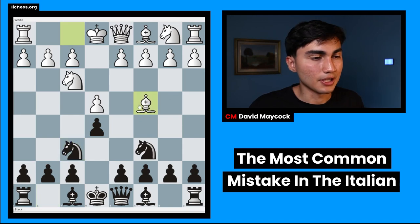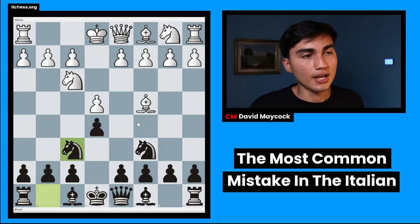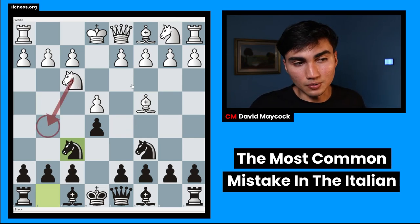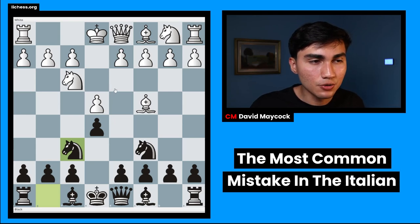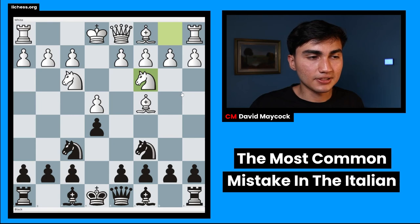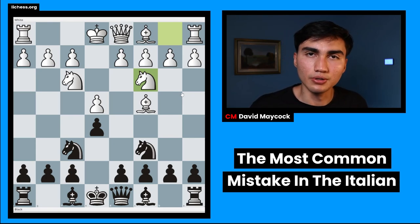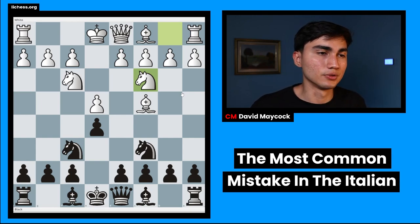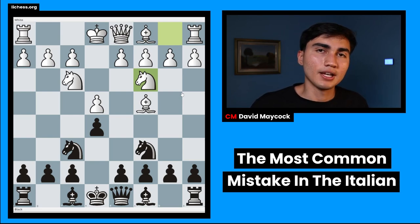Black plays knight f6. Bishop c5 is a common way to play as black to prevent knight g5, which is a very serious move. In this position, knight g5 is a way to play, you can play d3, c3, or castle. But mainly new chess players make the mistake of playing knight c3 — and it's kind of hard to believe this is a mistake, because it follows opening principles: develop your minor pieces toward the center.